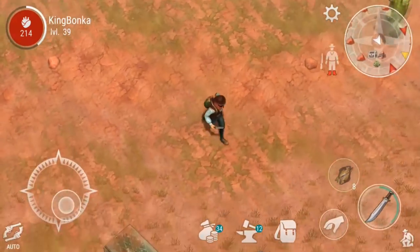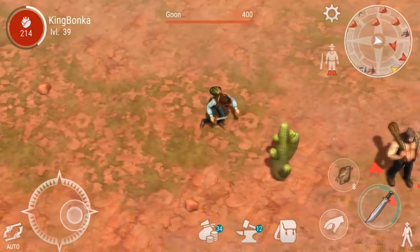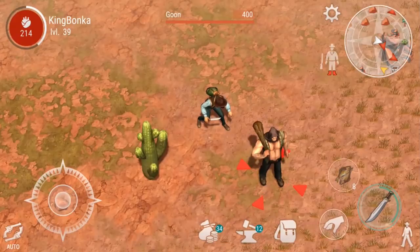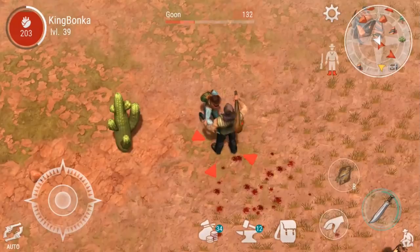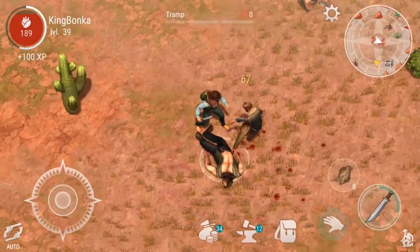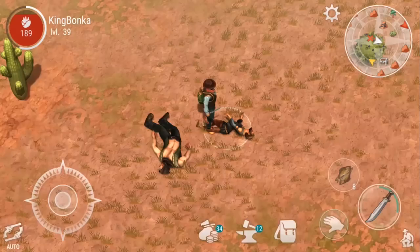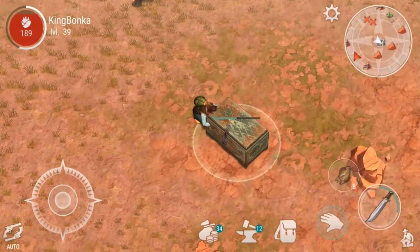The next one or two chests are going to require — oh there it is over there! One of the two guys we've got to take out is a goon, but I'm not worried. When you start getting to this level you have enough health, and even with a not-great weapon you're still gonna win. Rope and fibers — nope. So three enemies, four chests.